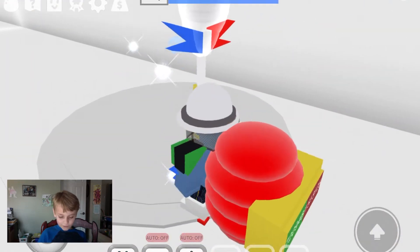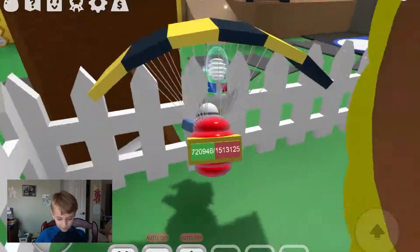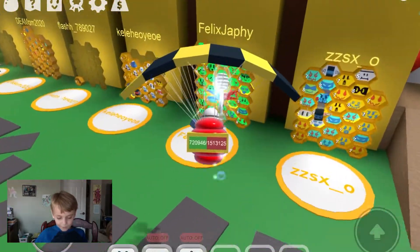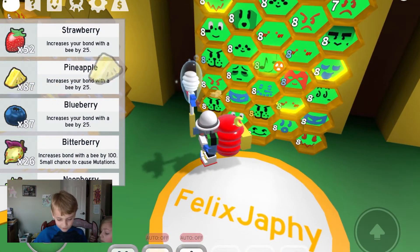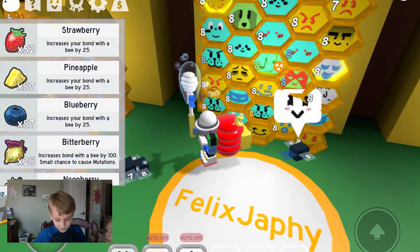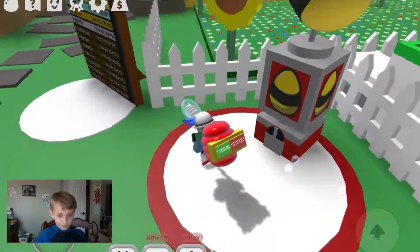If you want to get out you can just do this and you pop back up here. Also, if you're wondering why my hive slots are green — it's because you can put something in there and it turns green. If you want to get rid of it, you can just do that.